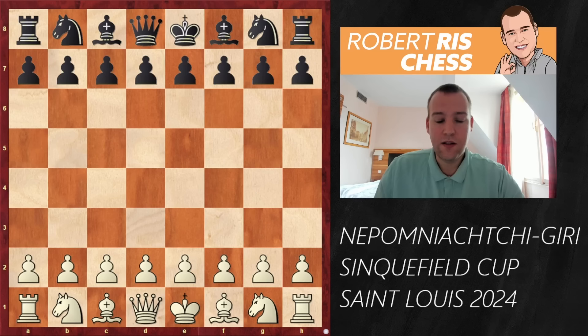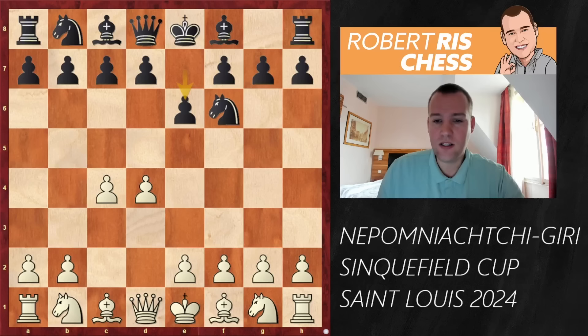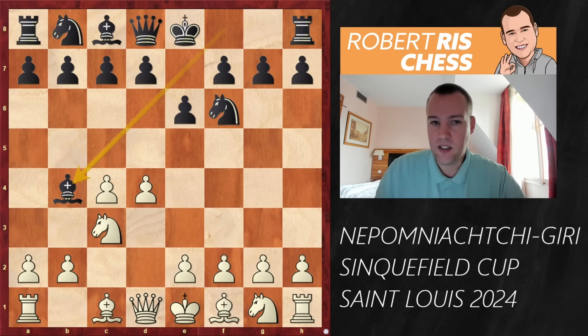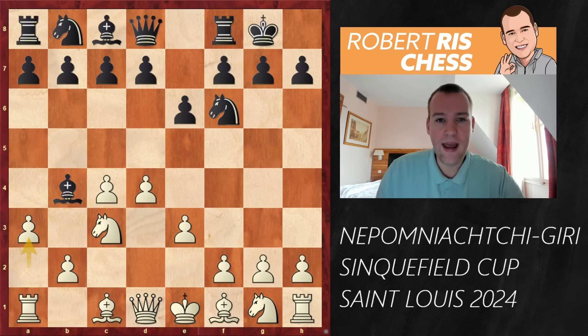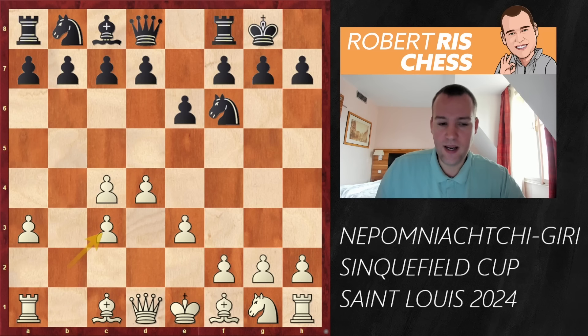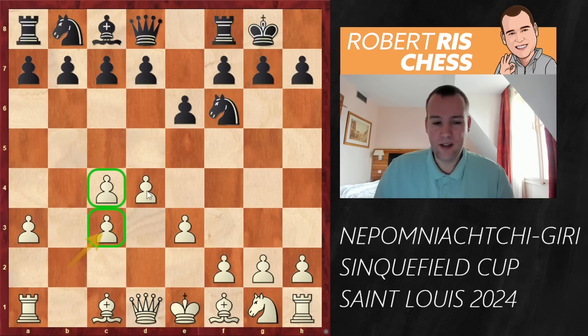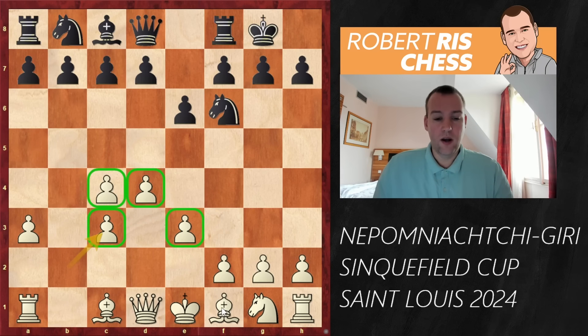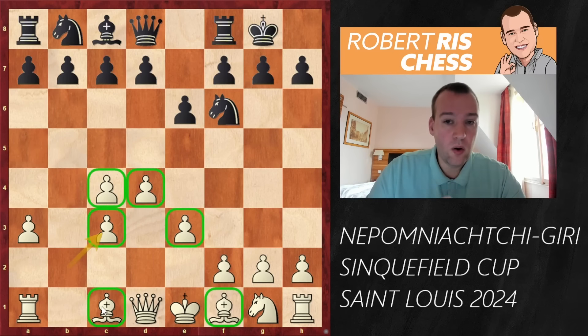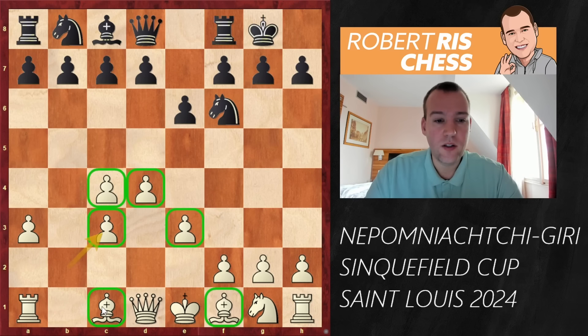The first move of the game is 1.d4, Nf6, c4, e6, Nc3, and here Anish Giri plays the move Bishop to b4 — the well-known Nimzo-Indian Defense. Then e3, castling kingside, and now the move a3 is played. This is what is called the Sämisch variation. White is hitting the bishop. The bishop takes the knight, and after taking with the pawn, white has doubled pawns but it also strengthens the center. The question is whether this center becomes a really strong force with the bishop pair, or whether black can exploit the weaknesses like the doubled pawns.